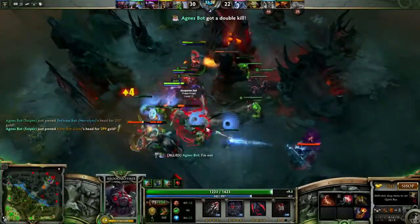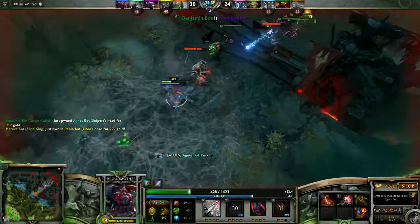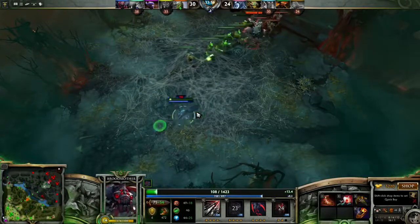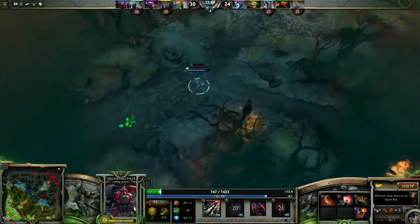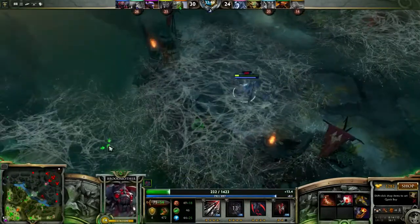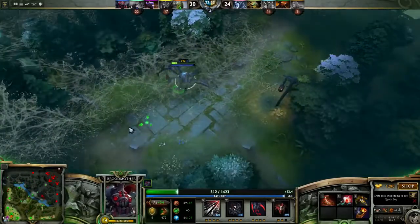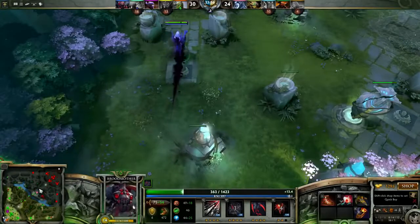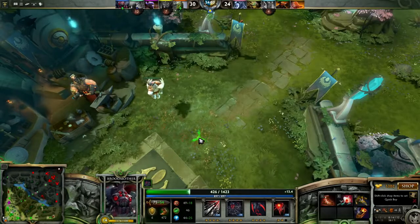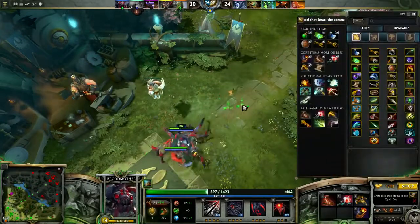Brood isn't the best ganker, but she excels at killing when someone comes to gank, so work with your other lanes to make sure they come up to you to get ganks. One of the great benefits of Brood is that because she is very good against the enemy carry as a solo lane hero, if you can coordinate with your team and get them to come up for ganks, you can shut down enemy carries very efficiently. Moving into mid game you're going to want to start farming as much as possible, using your spiderlings to help your team push down towers quickly to get a massive gold advantage. Pushing towers and farming is your biggest concern and Brood can farm so fast that it's ridiculous.